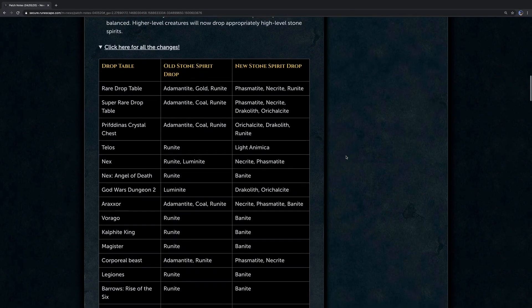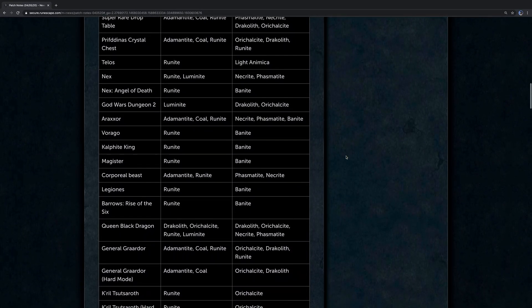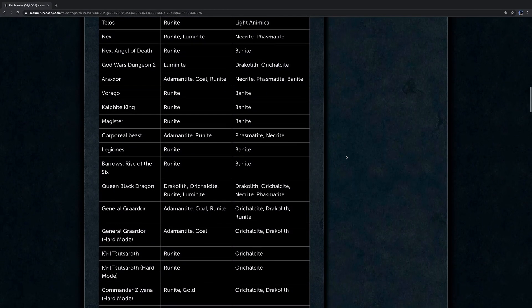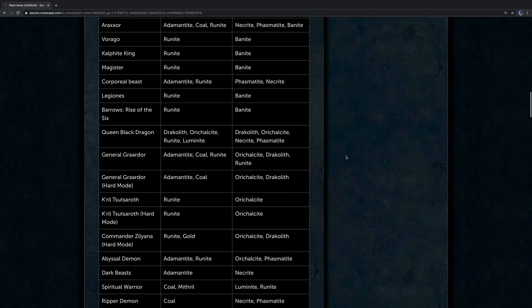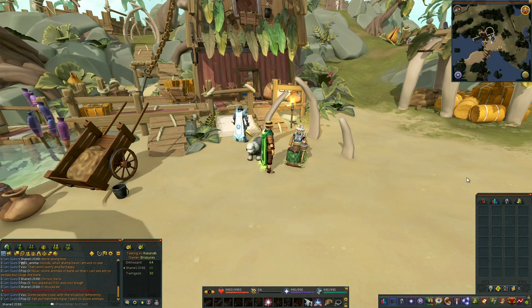Stone Spirits have had another look this week, this time on the PVM drop side. Various bosses and Slayer Monsters have had their Stone Spirits drops rebalanced, and higher level creatures will now drop appropriately high level Stone Spirits.